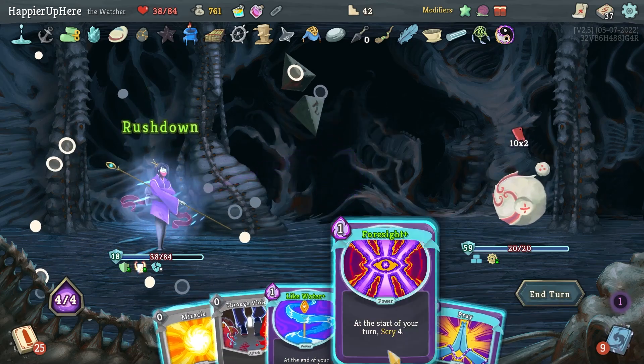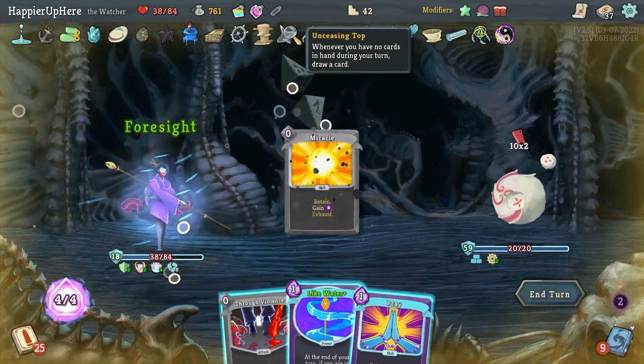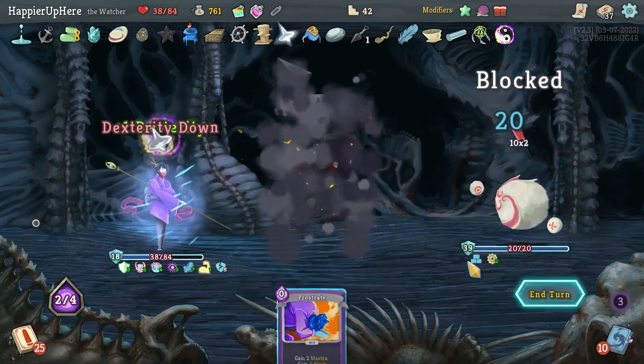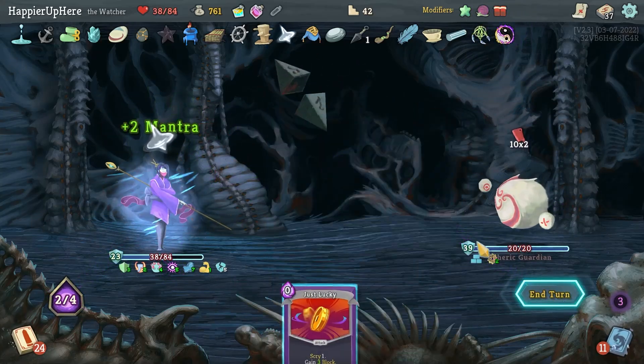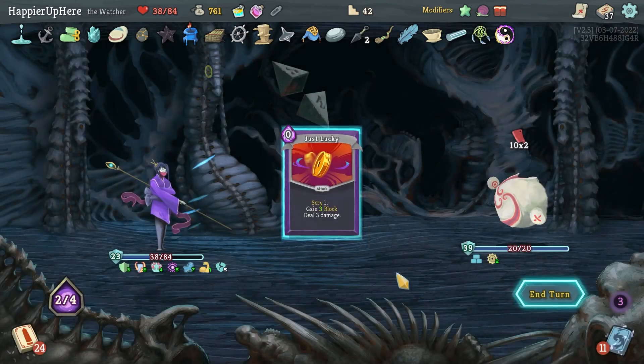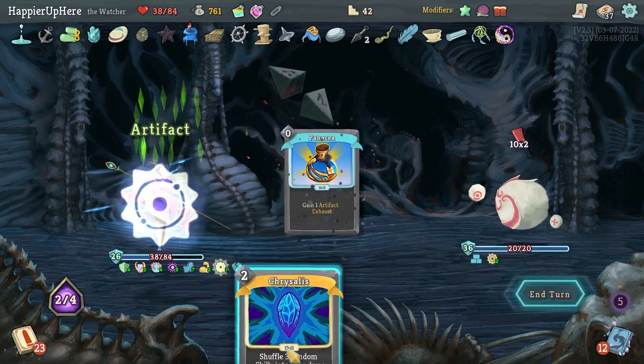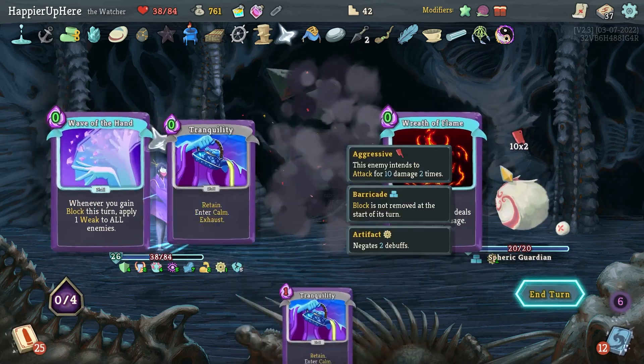Let's do Rushdown — I wonder if I should trigger the Unceasing Top here. Like Water, Through Violence, Prostrate — that way I'm fully defended. Just Lucky, Jack of All Trades is really nice — maybe I can get an attack out of it. Nope, that's fine too.